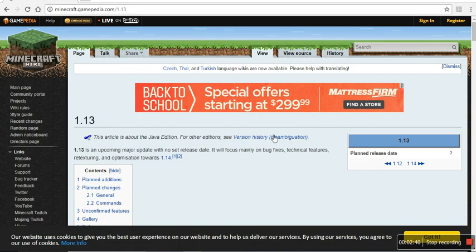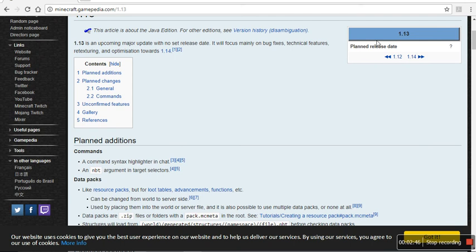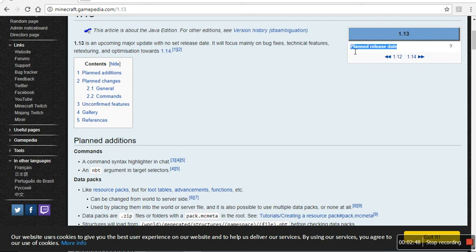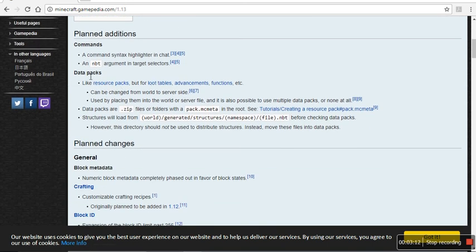Here we are on the Minecraft wiki. It says we don't know when this is planned to release — question mark. 1.13 is a major upcoming update with no set release date. It will focus on mainly bug fixes, technical features, retexturing, and optimization towards 1.14. And they're adding — well, not really adding anything. They're just changing everything. It's weird.